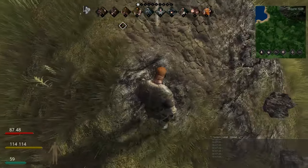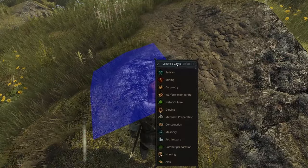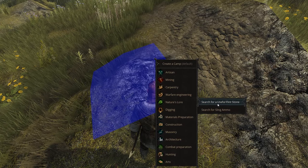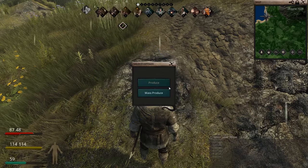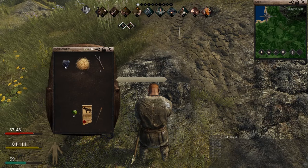Because we're near stone, I'm going to show you exactly how you get flint. You right-click the tile that has stone on it, go down to Nature's Lore, and click on 'search for a useful flint stone.' Mass produce this — you will need a lot of them.